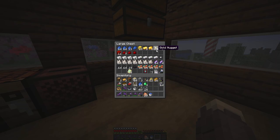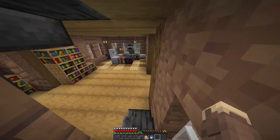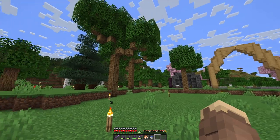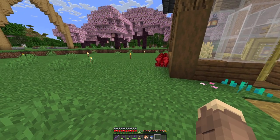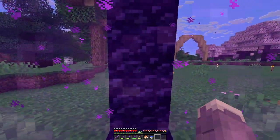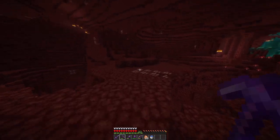If we did strength two that would be eight hearts per hit because it triples the bonus. So if we use strength two right before the ender dragon flies down to the center portal, we'll get a lot of damage in quickly — plus bow damage is amplified too. That might actually be worth it. Let's go ahead and make strength two potions — it's not going to be worth waiting eight minutes for just strength one.